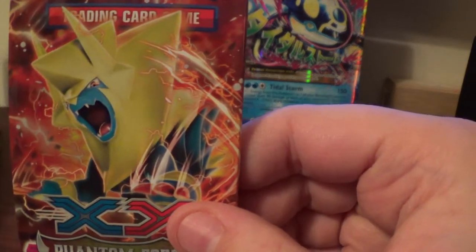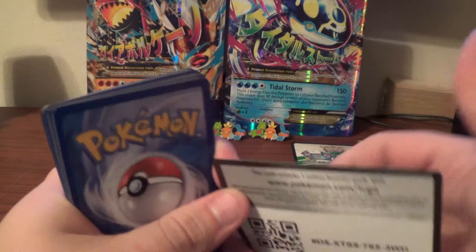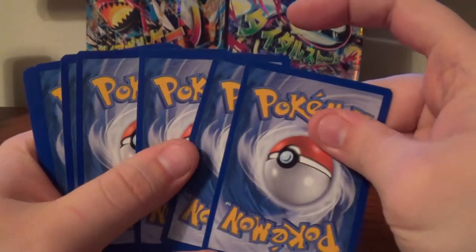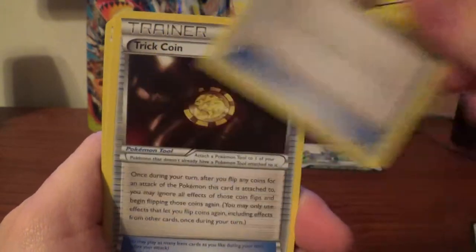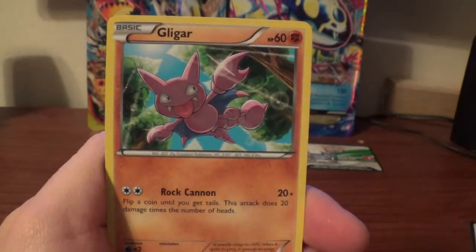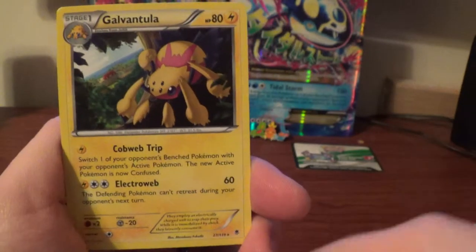Alright, last pack here — Mega Manectric. In the last video you guys had the Furious Fists one; in this video you're going to have this one. Alright, we have Houndscour, Target Whistle, Trick Coin, Totodile, Krabby, Helioptile, Gligar, Dino, Meowstic Reverse, and Gligar the Regular Rare.